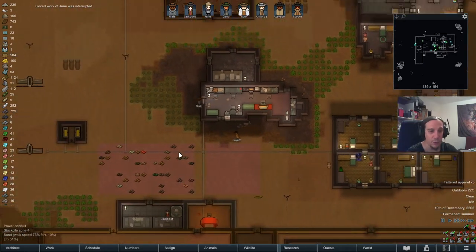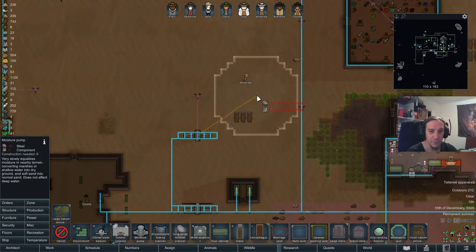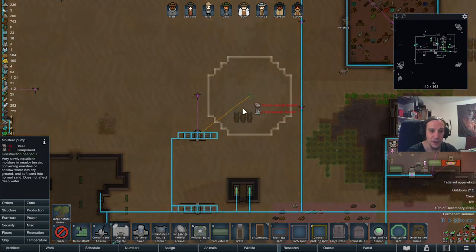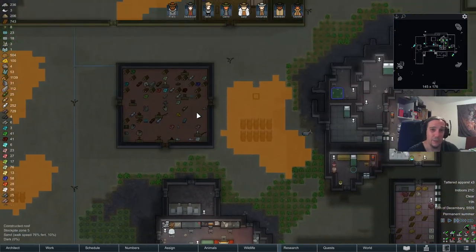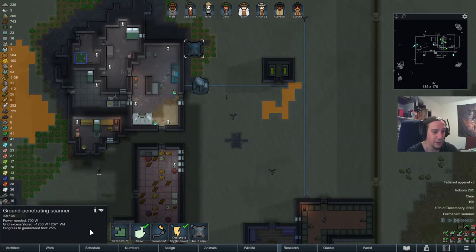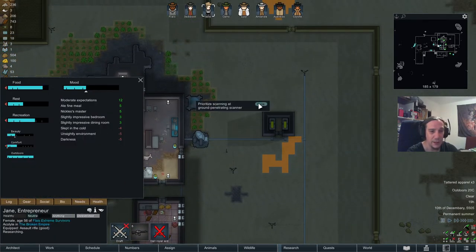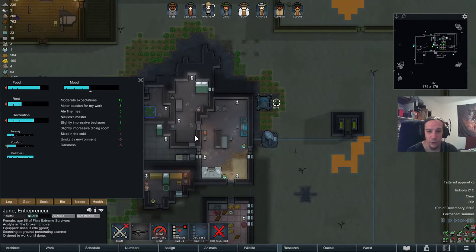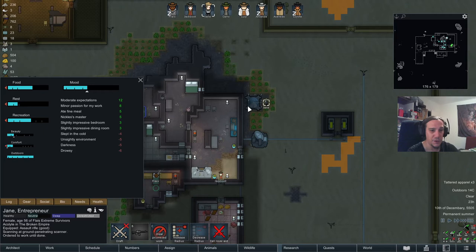Let's give her a moment to snap out of it. I also researched moisture pumps between this episode and the last one, so it's time to get rid of those spots. But right now I don't have the steel necessary for that. The scanner gave me 8% toward my next guaranteed find. Let's force Jane for some more scanning work. It's not really very exciting to force your colonists to work on those scanners, but what can I do?